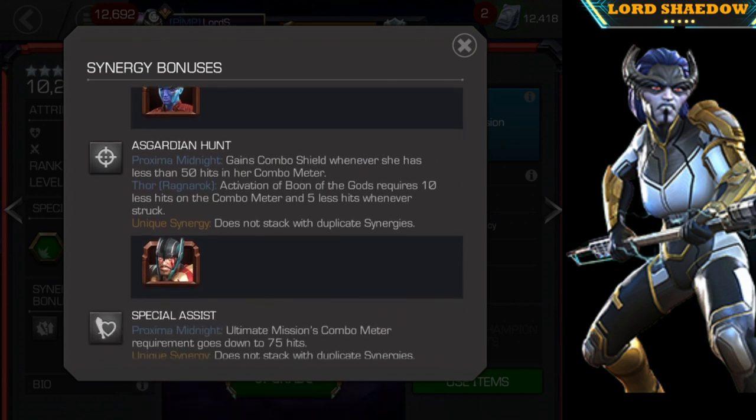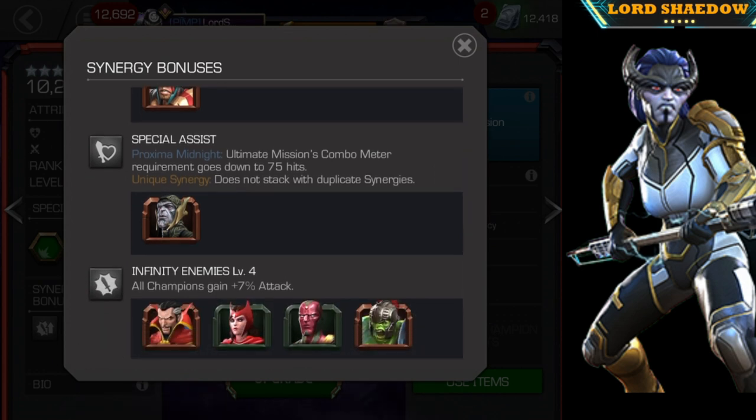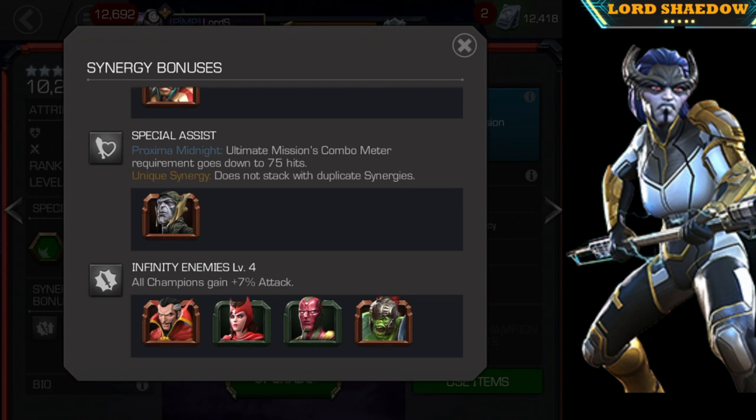There's Guardian Hunt — she gains a combo shield whenever she has less than 50 hits in her combo meter. I activate that as well. Then there's Special Assist — this is a synergy she has with Corvus. I really wish they would display synergies better so you could see all of them; for that you'd have to go to the Aunt May site, which does a great job. Special Assist's Ultimate Mission requirement goes down to 75 hits — normally it's 100 — and then you get a plus seven percent attack.